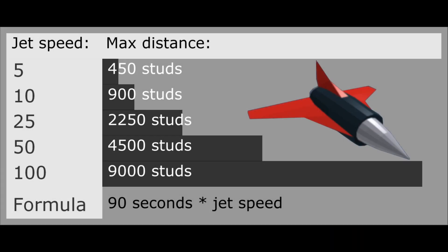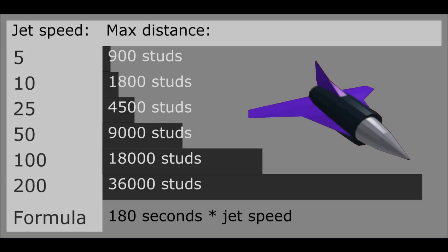Here is a table I made for every jet speed's max distance. And here it is for the purple jet, which has twice the fuel — so 180 seconds of fuel — and another speed option.